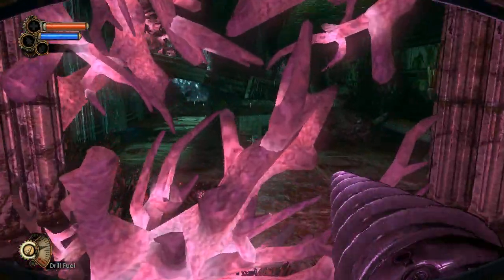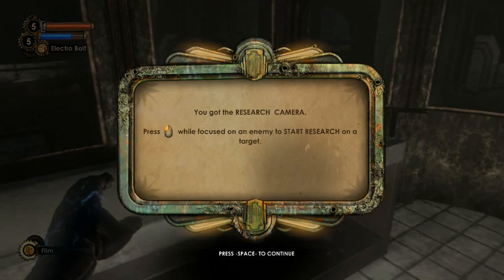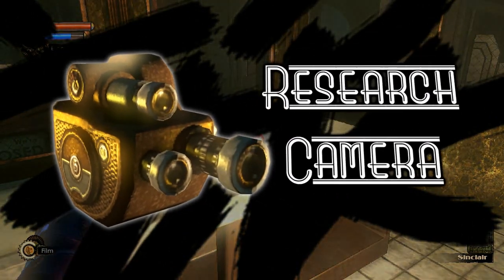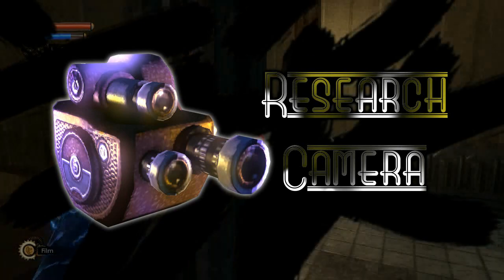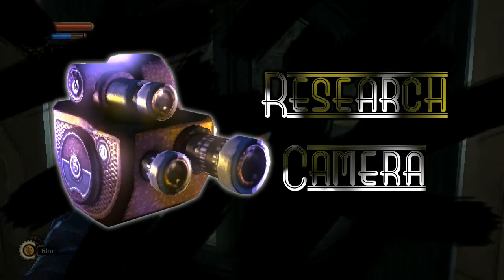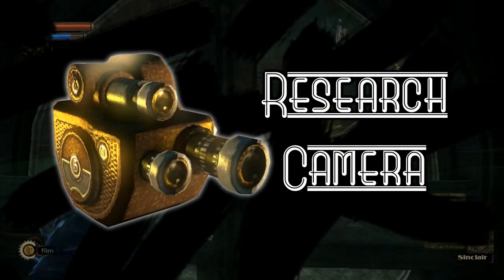This is done with the research camera, which is found at King Pond in the district called Pauper's Drop. The functionality of the research camera is pretty straightforward, and much more streamlined than its BioShock 1 counterpart. The basic idea is that each enemy type in the game is genetically different. This is what allows them to have different physical traits and special abilities. What the research camera supposedly does is analyze enemies on the genetic or mechanical level, and reveals how they work so you can exploit their weaknesses.